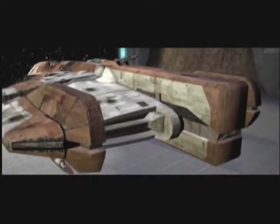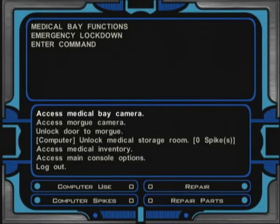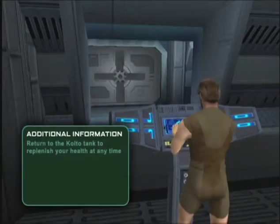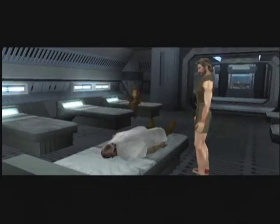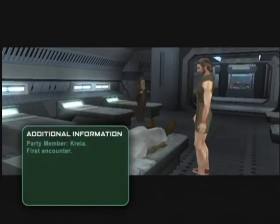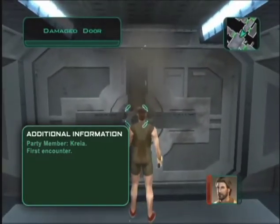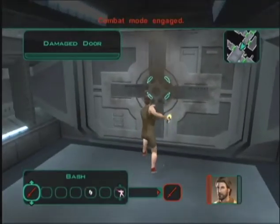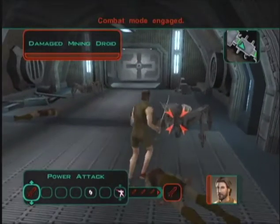After the Ebon Hawk lands, you wake up in a Kolto tank, having recovered from your wounds. Access the Medical Bay console and open the morgue doors. Inspect the corpse inside and the robed Kreia rises to greet you. After a talk, head up to the damaged door and use the Plasma Torch to open it. Destroy the mining droids beyond.